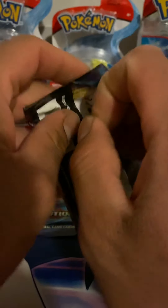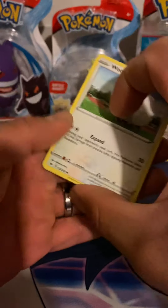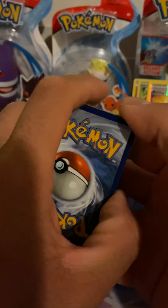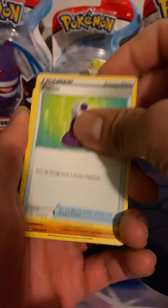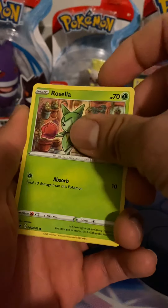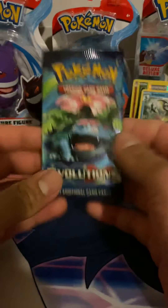Maybe the hit was in the Evolutions for those tins — that would be pretty sick. Sword and Shield pack: got a Great Ball, Potion, Rillaboom, Wooloo, Grookey, Sobble, Applin, Roselia, a reverse Inteleon, and a Durant. Nothing there.